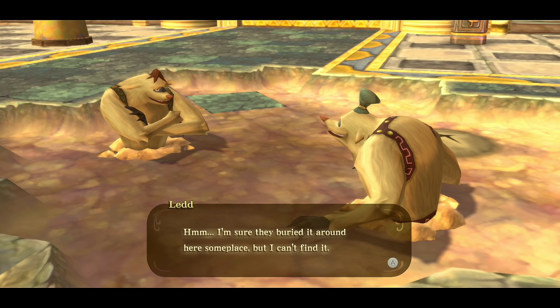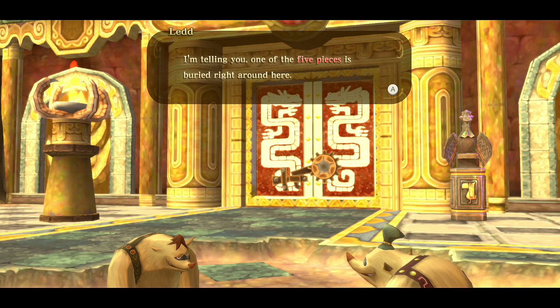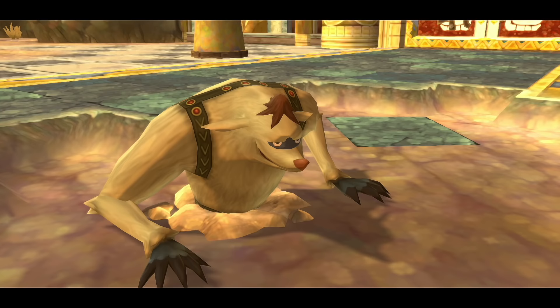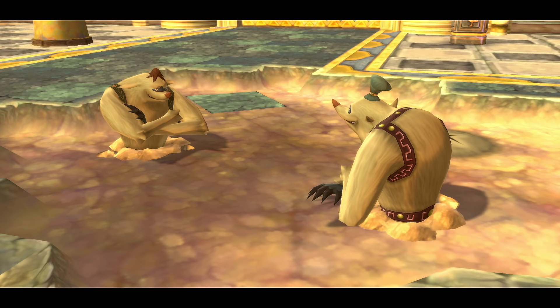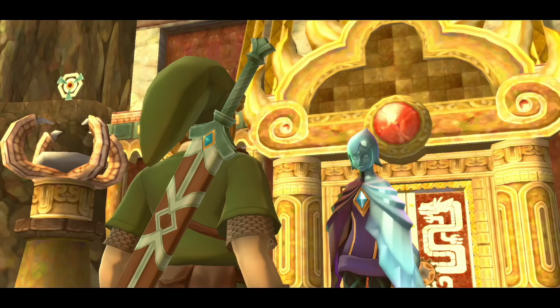Two more Mogmas here with great dialogue: they can't find something buried — a key. The Bokoblins broke up the key to the door and hid the pieces all over. One confirms five pieces are buried nearby. Then he says: 'Why are we worried about a key when we could just dig our way in?' — 'You ain't as dumb as you look.'